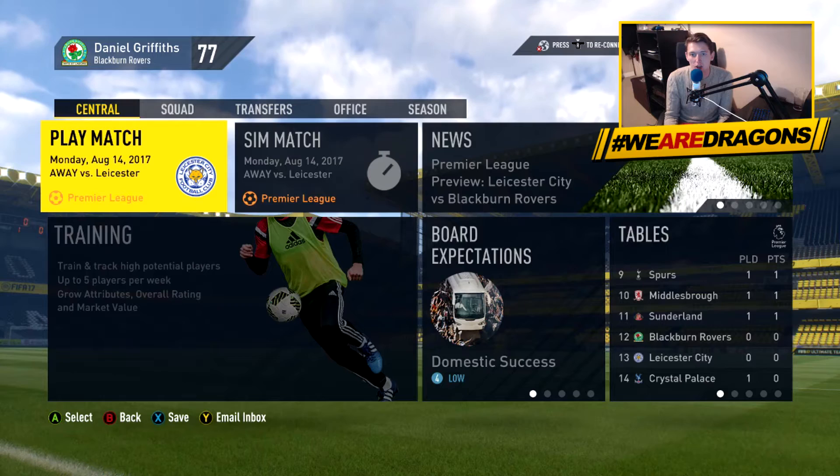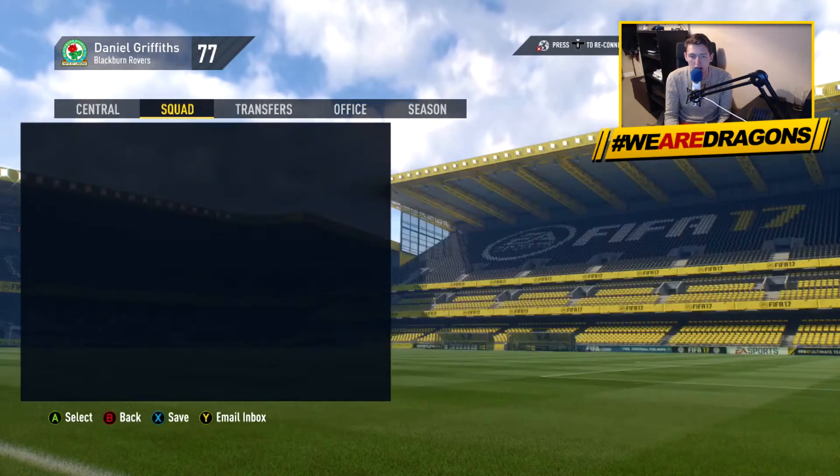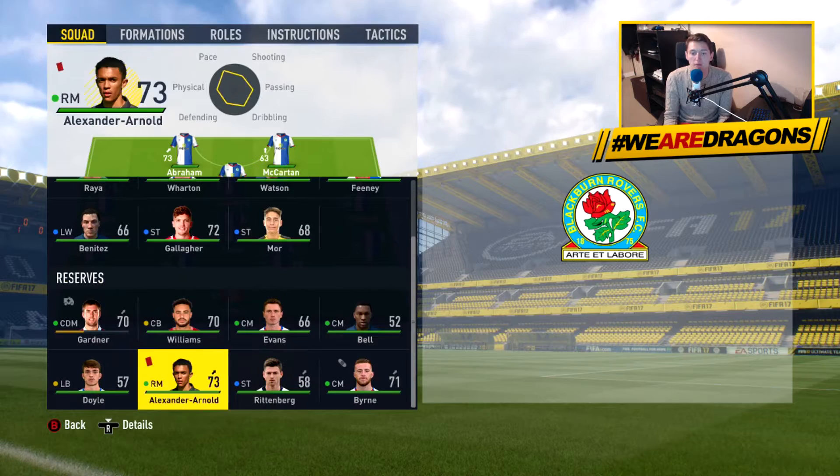Welcome back to season 2 of the Blackburn Rovers career mode on FIFA 17. Last episode we had quite a lot going on — we won the Community Shield against Manchester City, put in a few transfer offers, and signed one or two players. We brought in Locareti and Sam Gallagher on loan. But we have got a few players out injured — Burn and Gardner are both out and will be slowly coming back into the side.